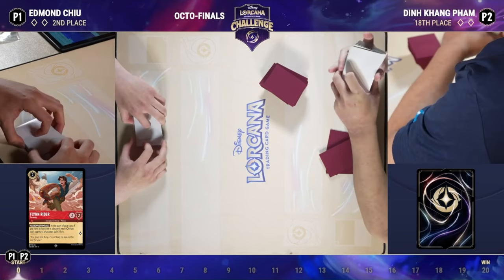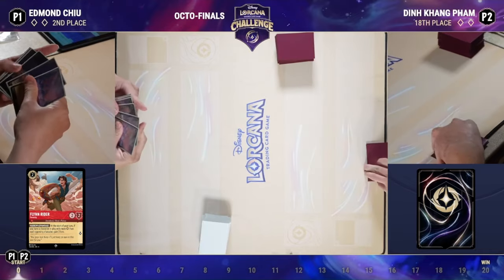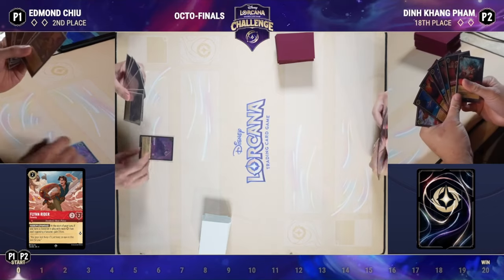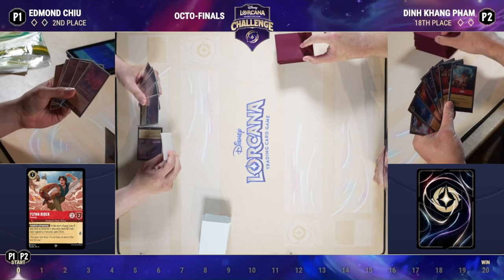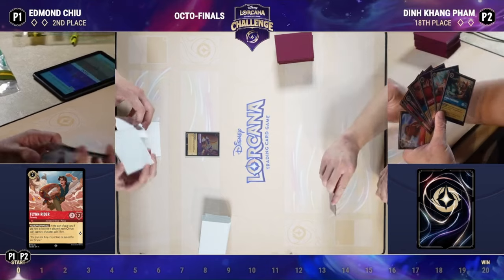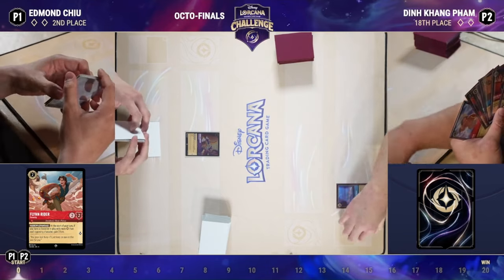It's going to be important especially since Edmund, being the higher seed and on the play, has the opportunity to get the Flint Rider, Sisu, Castle line out before Din can respond. Interestingly, we even see a Queen of Hearts in Din's deck list — able to play it on turn two to shut off Flint for one turn, though it disrupts what you want to be doing in Ruby/Sapphire anyway.